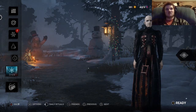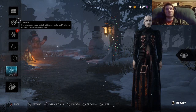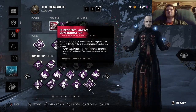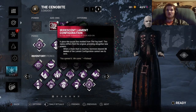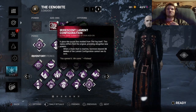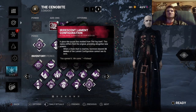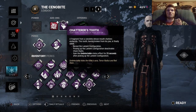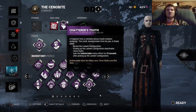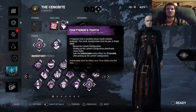This is MDRY here, and this is the undetectable pinhead build — or jumpscare pinhead, both basically work. I'm running Iridescent Lament Configuration: when Chain Hunt is inactive, survivors beyond 24 meters of the Lament Configuration cannot see its aura. The other add-on is Chatter's Tooth: it reveals the Lament Configuration, picking it up deactivates the Chain Hunt, and I gain the undetectable status effect for 25 seconds.